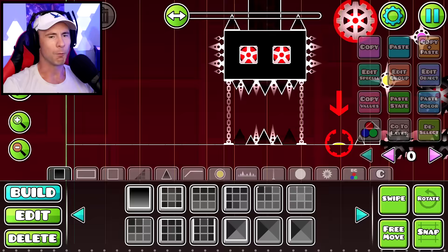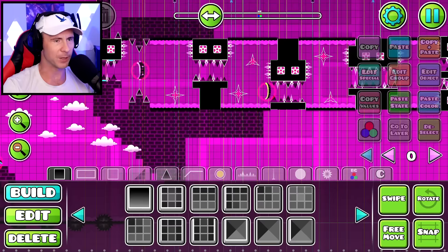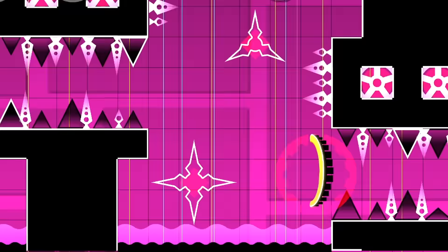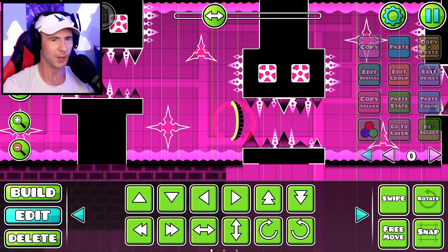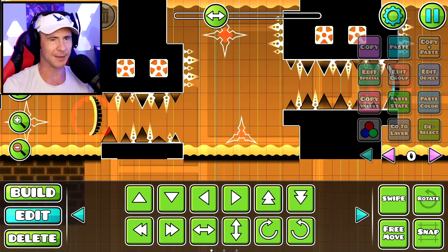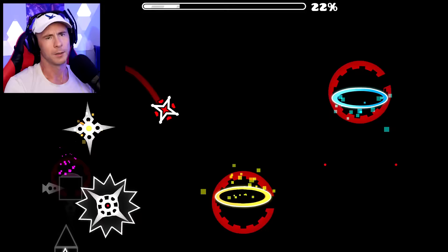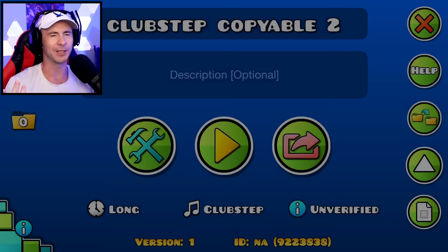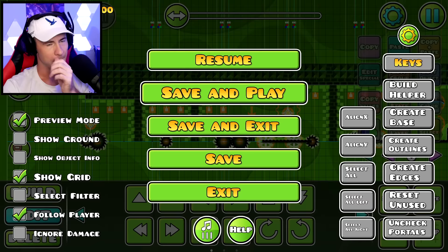Wouldn't it be cool if we could get through some of this ship part? Like, we could make this jump from here down to here down to the yellow portal. But there's just such a long time of nothing. We did the intro, and now we just splat at 26% and there's nothing you can do about it. Club Step is 26%.